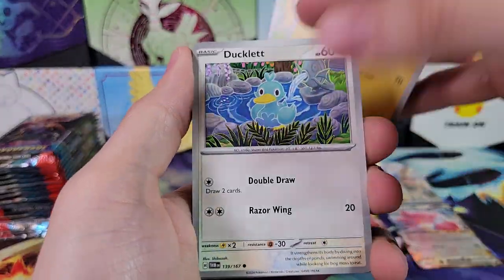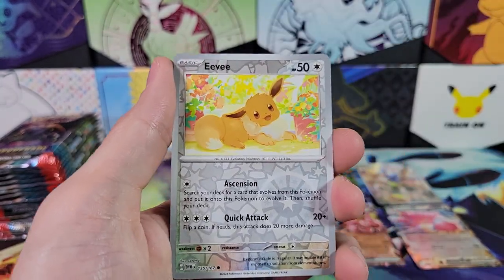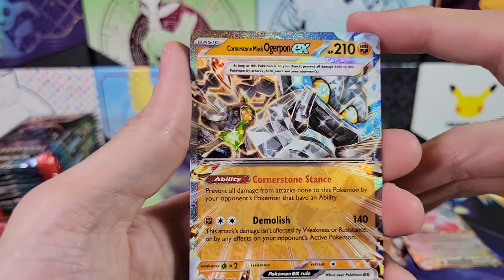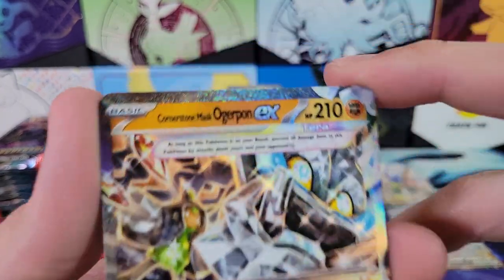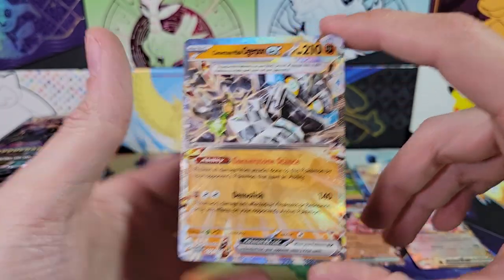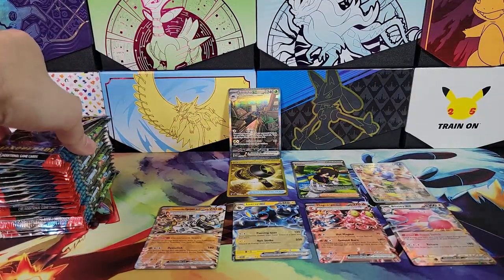Thwacky, Ducklet, Brute Bonnet, Eevee in Reverse — very cool. Aeron. Cornerstone Mask Ogre Pawn — double rare, very cool. That brings us to four double rares for the first half of the box.